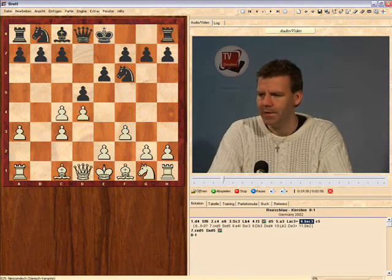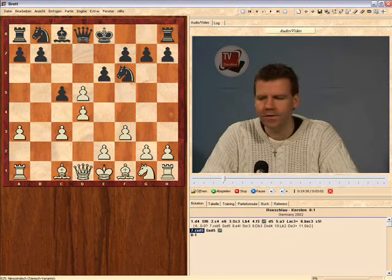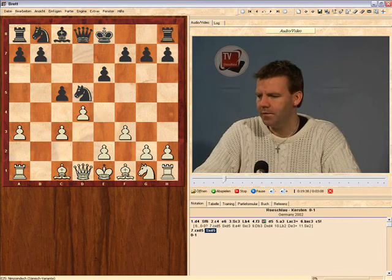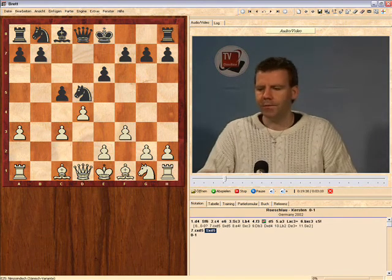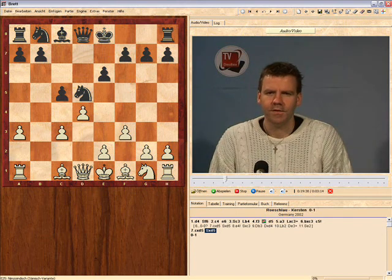Therefore, in this position it's important to remember c5. White usually takes on d5 — there's no other really sensible moves for him. Black takes back, and this is the main position. Here the main move is taking on c5.